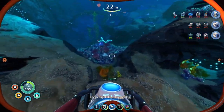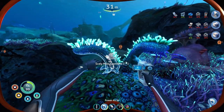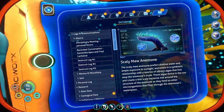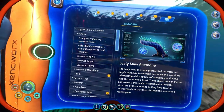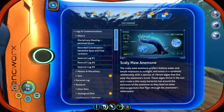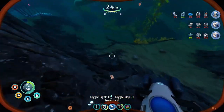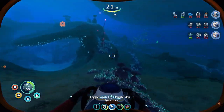Scally maw anemone — prefers shallow waters and ample exposure to sunlight. Exists in a symbiotic relationship with a species of vibrant algae that live on top of the trunk. These algae thrive in the sun and create a thin scaly bacterial mat under the structure that they feed on, along with micro-organisms filtering through their anatomy. Give me the copper — all of mine.